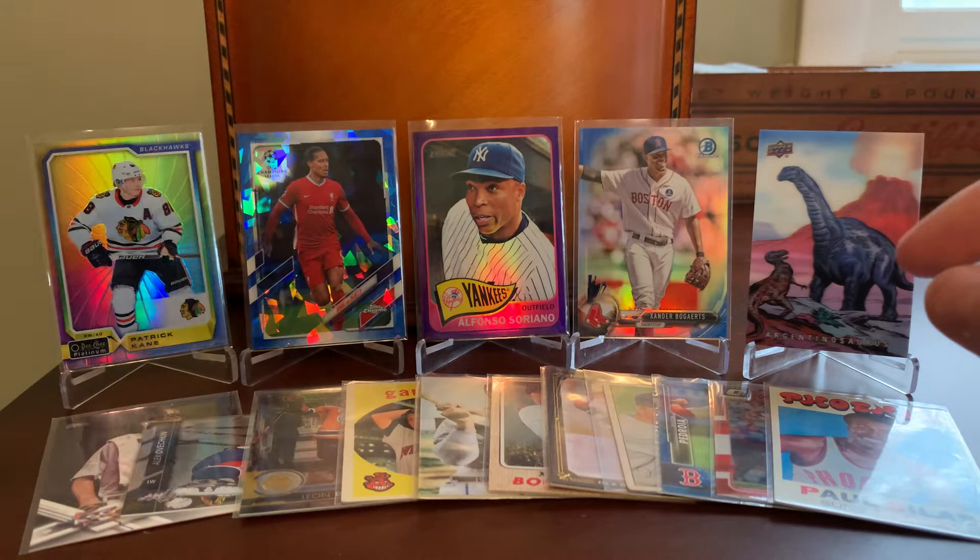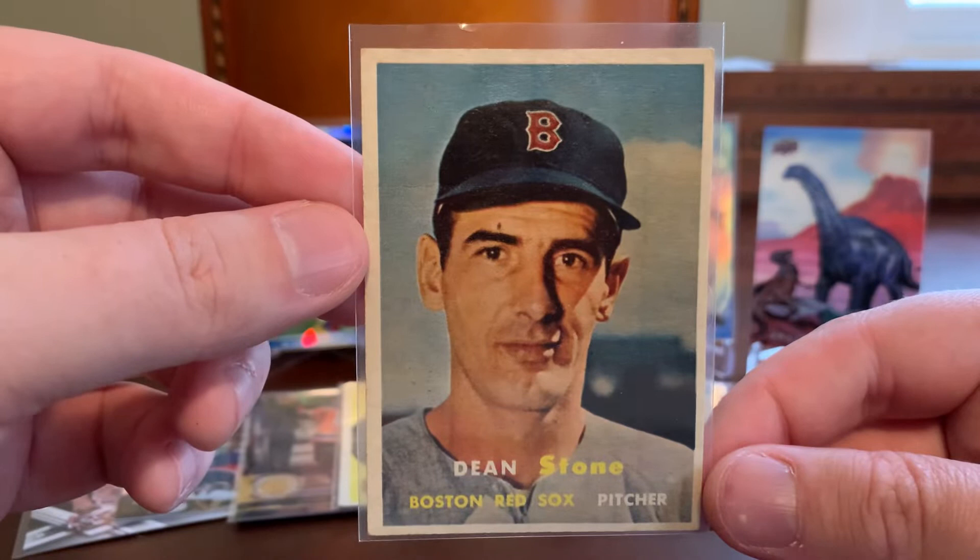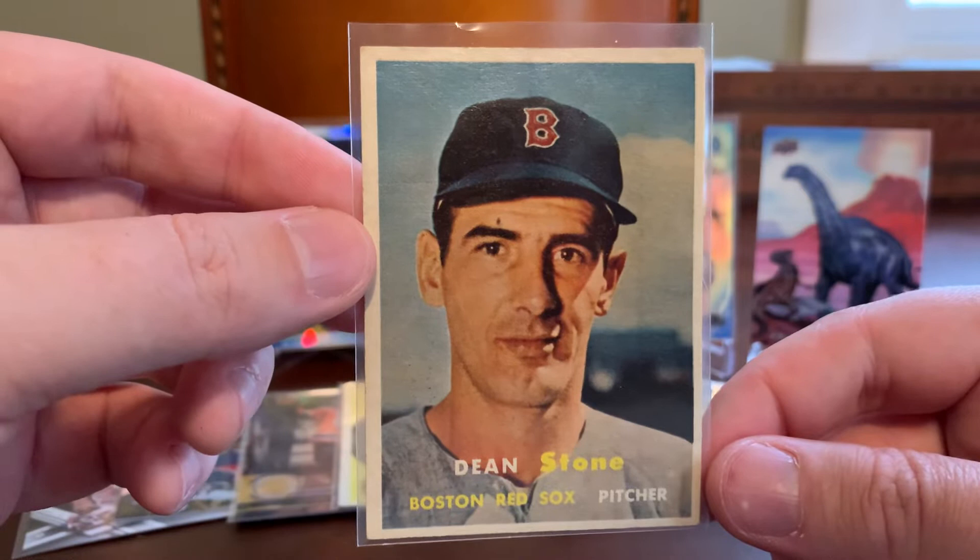And speaking of set accumulation, here's a 1957 Topps Dean Stone for my hometown Boston Red Sox. A set that sure, I'd love to complete someday, but given how many other things are in front of it on the priority list I think it's a long shot. But I will pick up good condition singles, especially Red Sox and star players or cool photos, and this is an example of that.